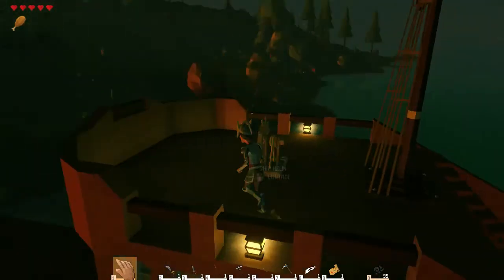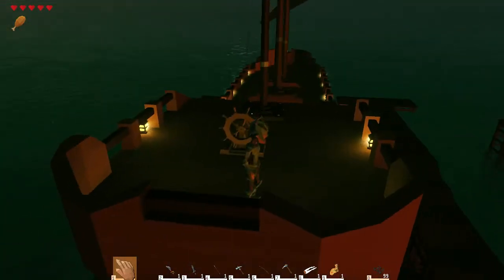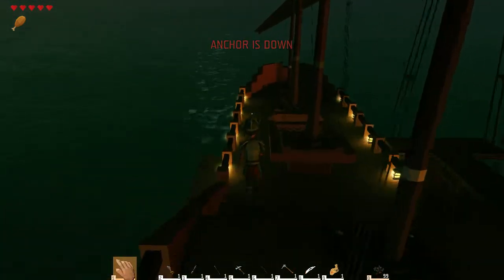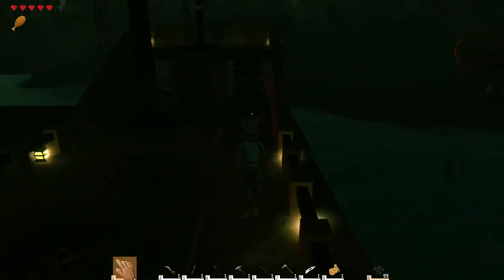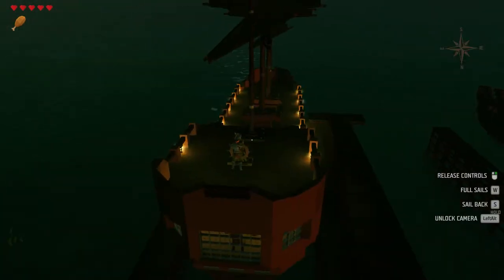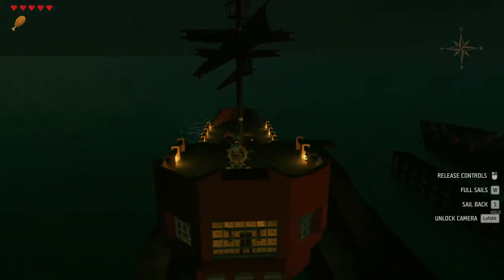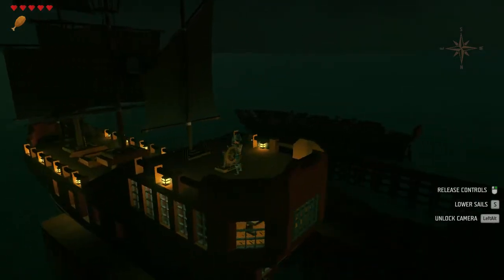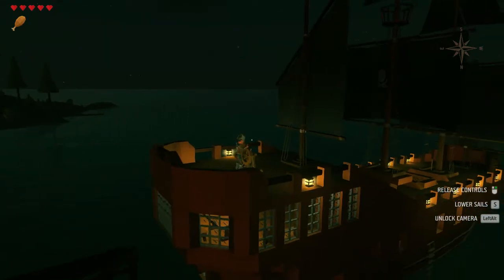I put lanterns on the boat because when it gets dark, it's pretty dark. To control the ship at the helm, my anchor's down — flip this little switch and boom, anchor's up. I found that if you leave your anchor up, your ship will slowly float away. Hit W once to go slow, W twice to go faster at full mast, and we're off.